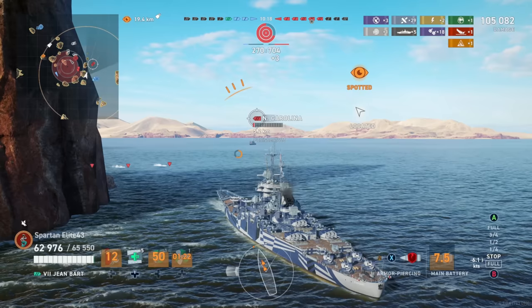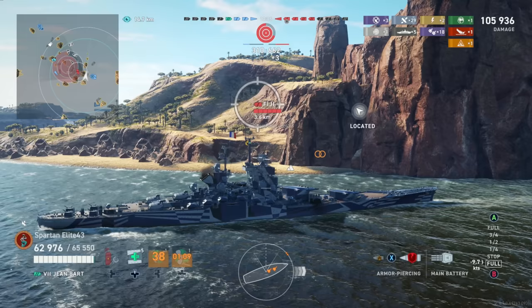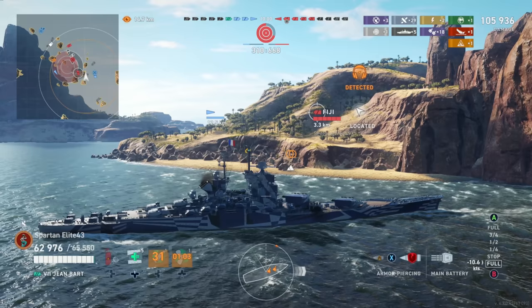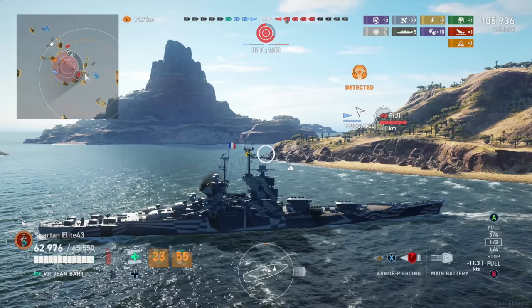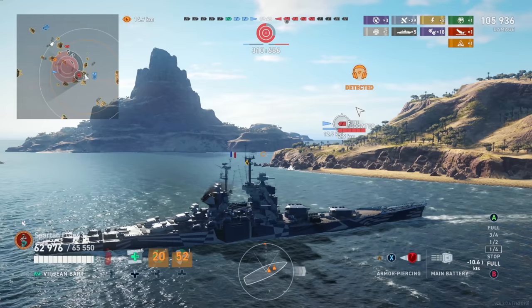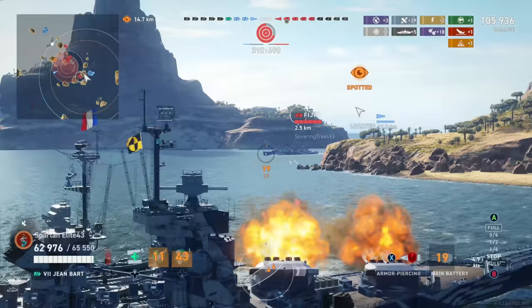I didn't want to rush around the corner because I'm paying attention to the map — there's a cruiser behind me. It's a Fiji and we know he has torpedoes. He's doing a pretty good job of trying to flank, but he is spotted and this is not going to go in his favor. French Magic versus a Fiji is not going to go in his favor at all. He can clearly see I know he's coming and yet he just keeps going — it's too late for him to stop now.